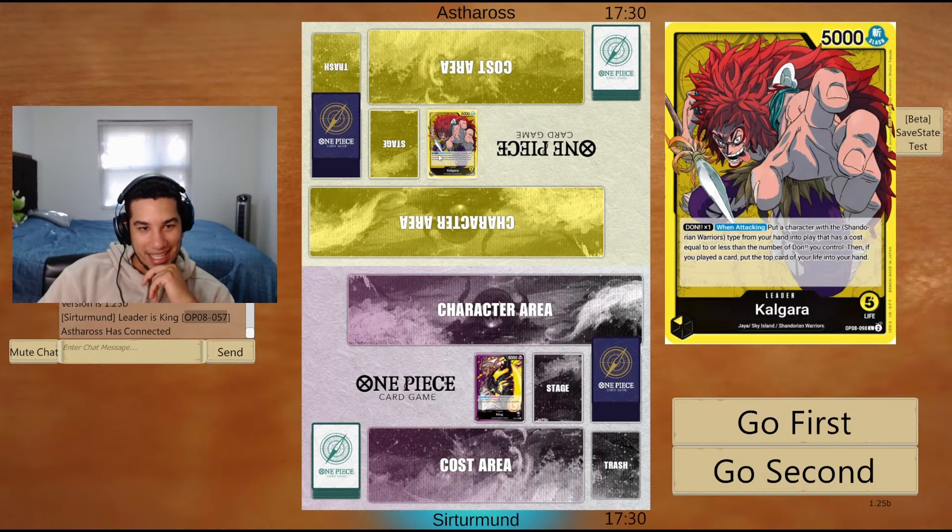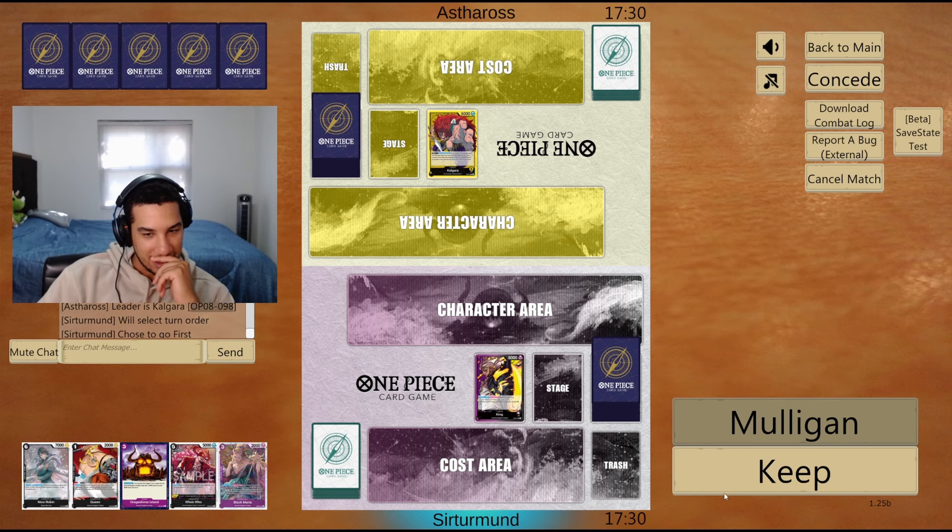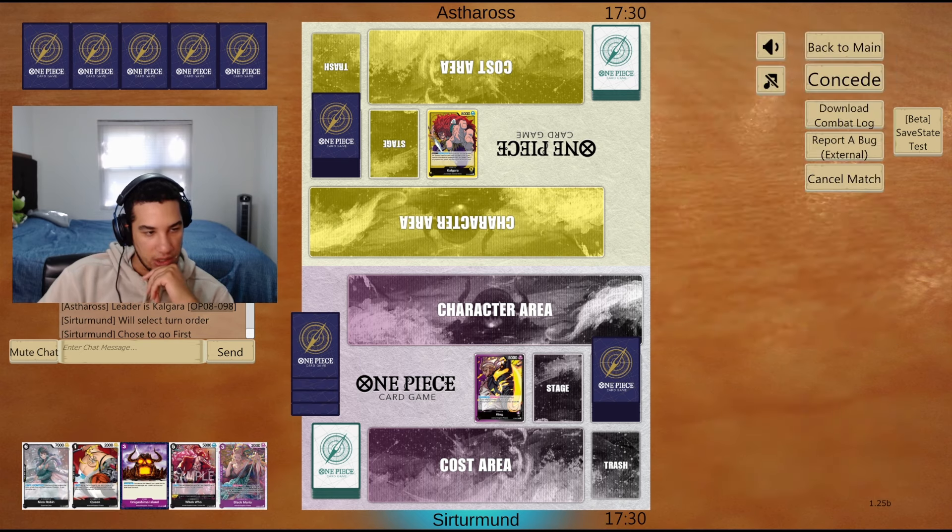In this match we're going against Kalgara — first time I've actually played against him. Let's keep this hand. We have the Stitch, we have the Queen, so hopefully this lets us get the Jack. This deck is pretty aggressive, from my understanding.